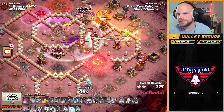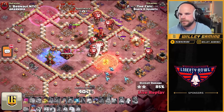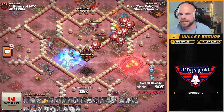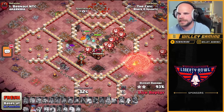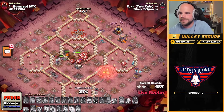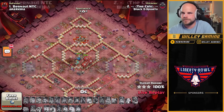Not looking too bad. A few more balloons from the bottom right side of the base. Looks like the flame flinger had some super minions in there. That multi-archer tower from the start of the attack is going to be a little bit awkward — the one the heroes were meant to get but didn't. Actually the queen's wrapping back around — she's still going to get it. A lot later than he expected, but she gets it and he's going to be able to get the three star while swagging the royal champion's ability. Nice attack from Chris.